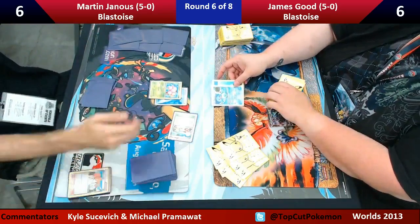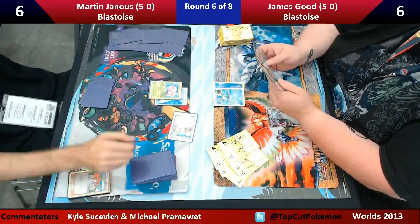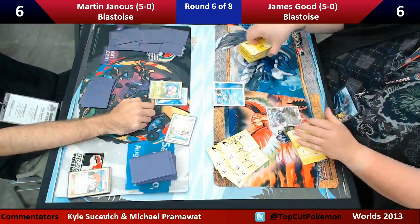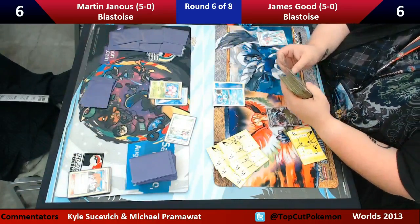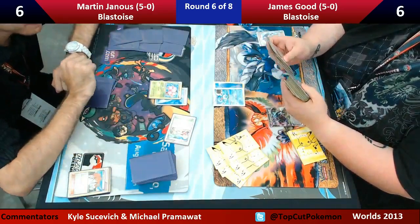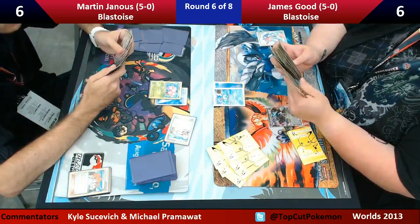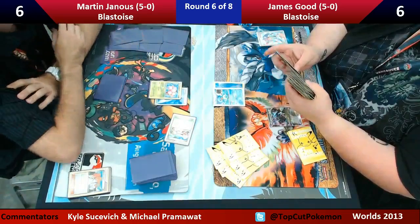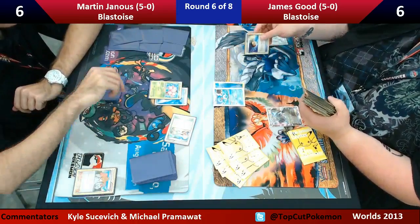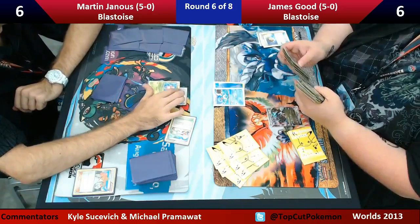However, we might be seeing a turn two Squirtle attack. Actually, Exeggcute resists water, so that wouldn't even work. Okay, maybe it's for Blastoise then? I think James is just retreating to Black Kyrum. But it would be nice to see a turn two Squirtle attack — it's called Water Splash. I don't think I've ever seen that. You just get the red in the eyes and go attack! That would be some way to win. James is going second, but he'll have an advantage because he is the first one to get Squirtle into play.